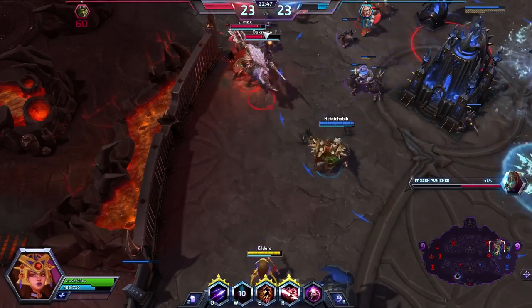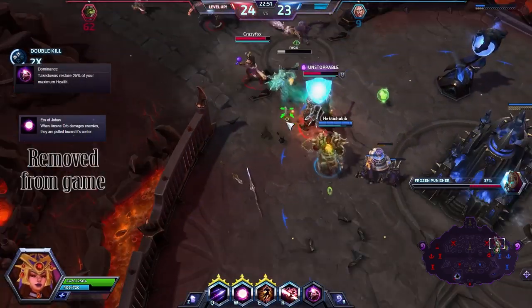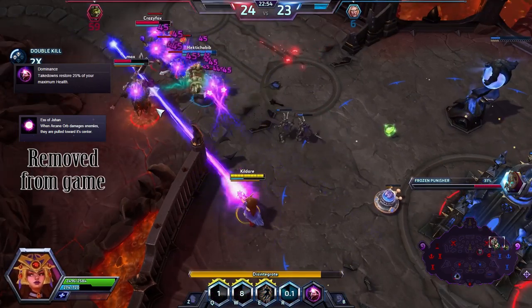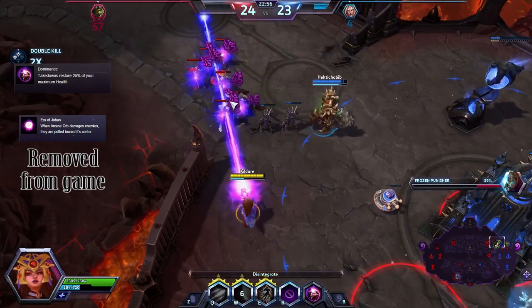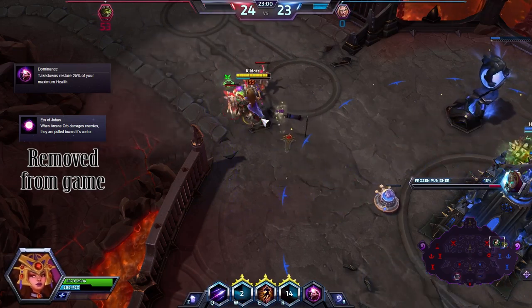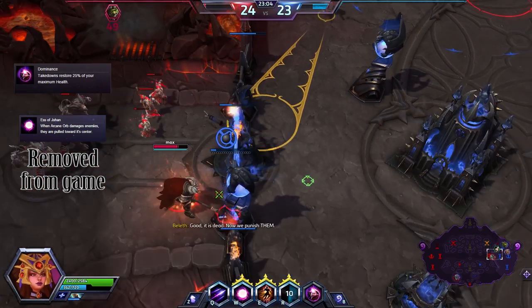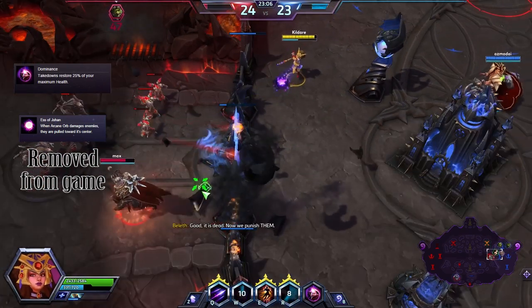For the second tier, I recommend Dominance. Since Ess of Johan was recently removed from the game for being too overpowered, the next best choice is Dominance, which restores 25% of your HP when you get a kill. This greatly helps Li Ming survive, particularly when she is on a roll and placing herself in more dangerous positions due to her trait.